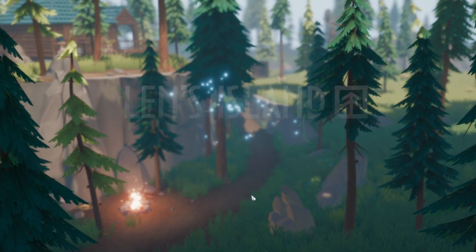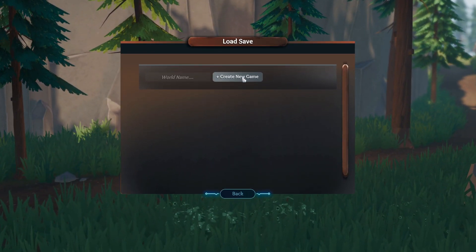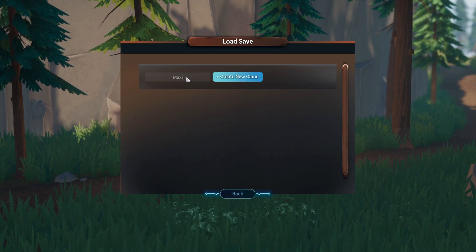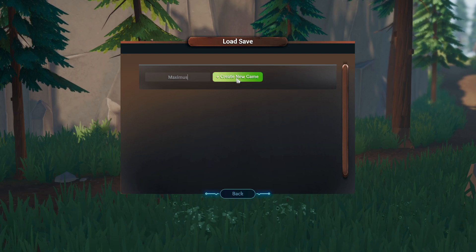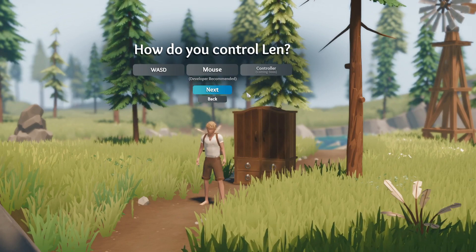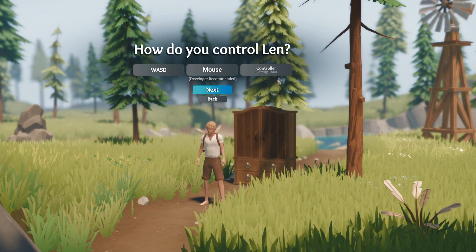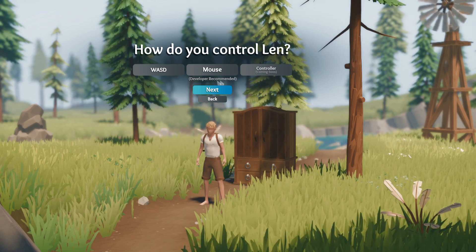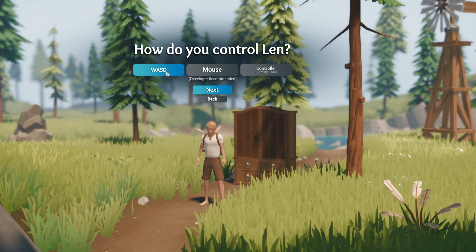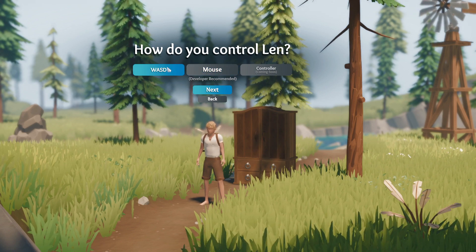Let's just jump into this and see if we can figure out how to play. So, world name — I don't know if that matters — we're gonna call it Maximus. How do you control Len? You can still actually choose it here. Controller is coming soon, mouse is developer recommended. I want to try with WASD. I don't know if you can switch to the other one later, but I prefer WASD generally, so that's what we're gonna go with.